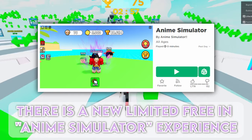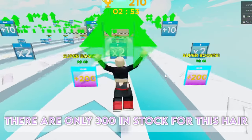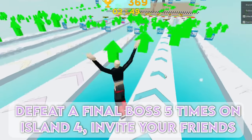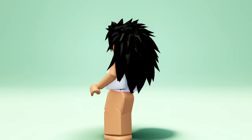There is a new limited free item in the Anime Simulator experience. There are only 300 in stock for this hair. How to obtain: play for 12 hours, defeat a final boss 5 times on island 4, and invite your friends. Here is the new cutie hair.